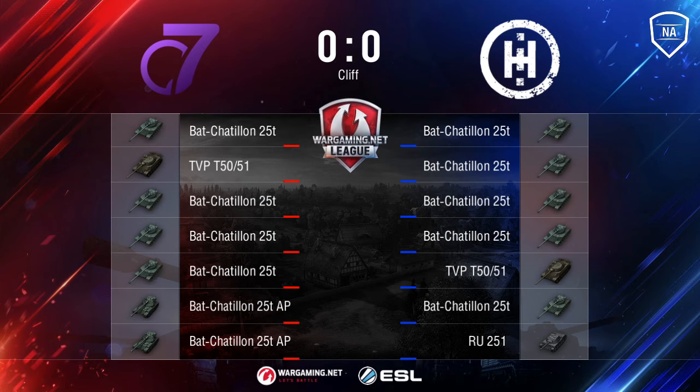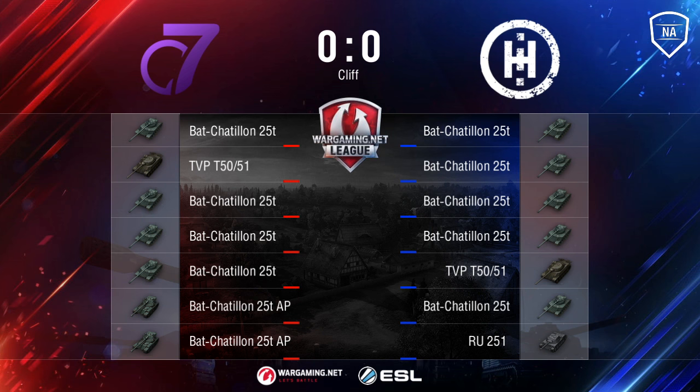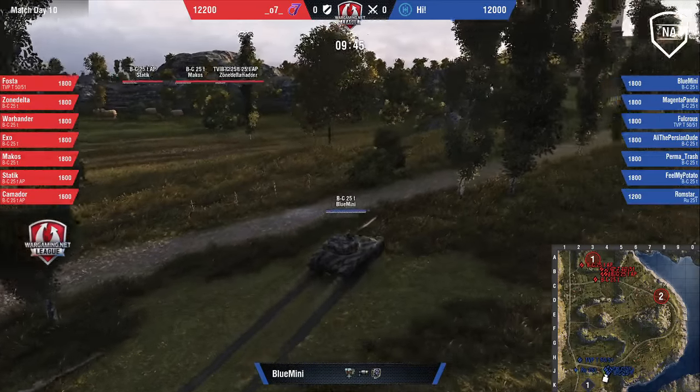Right out of the gate, we have two very even lineups: 07 bringing four Bat-Chats, a TVP, and two tier 9 Bat-Chats. Meanwhile, High bringing five Bat-Chats, a TVP, and an RU 251. The map of autoloaders, they call it.